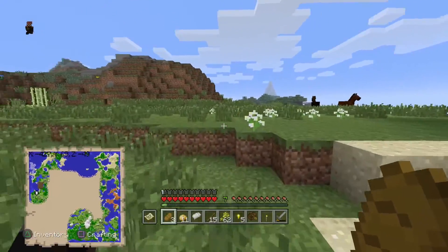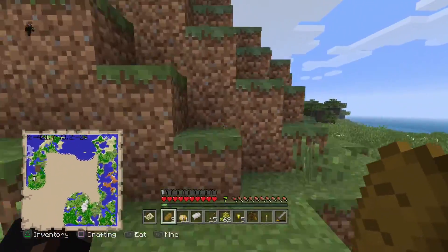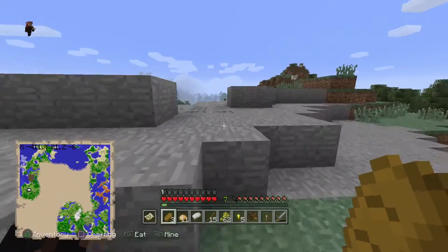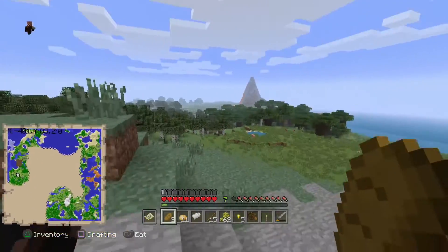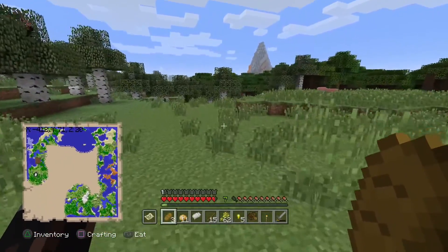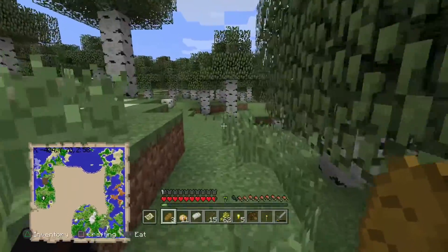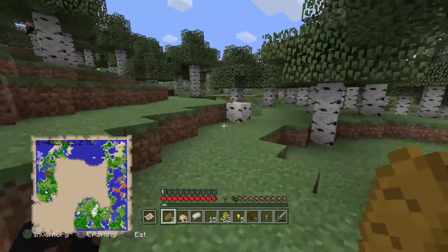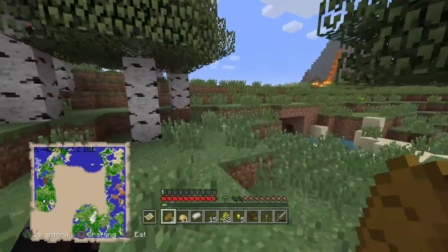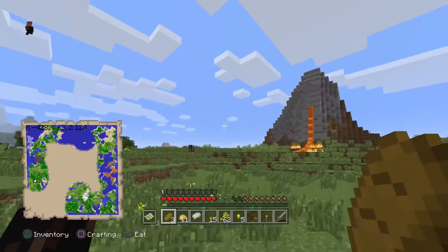We can hopefully find some crazy things - who knows, maybe a village that has jungle, lava, and chests in it, because that's what I want to find. But I really want it to be very close to the spawn so that I can simply go there, put everything away, then go back empty and collect resources. I've seen some grass here burning which is crazy - I'm gonna forget about that and continue on.